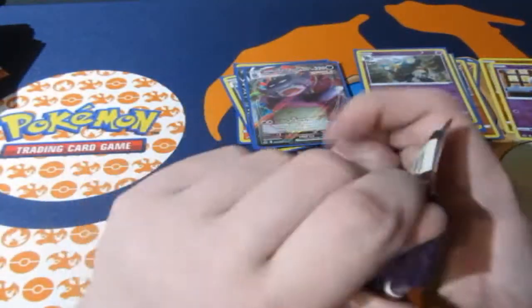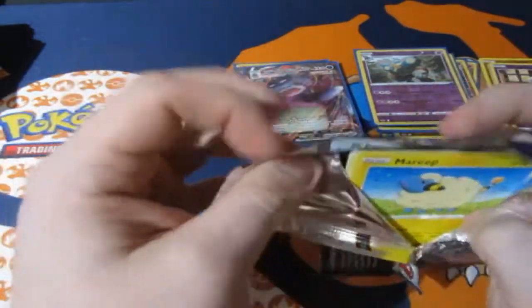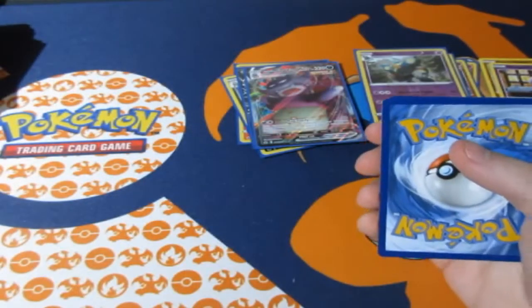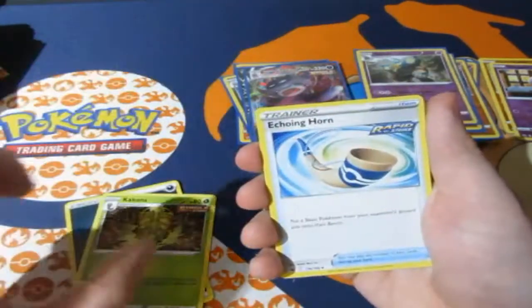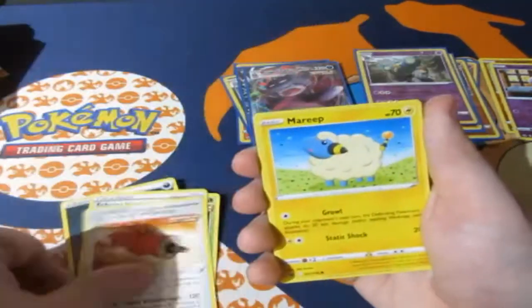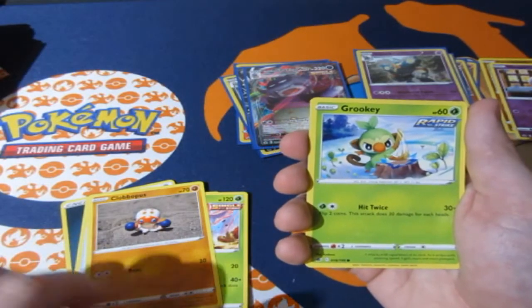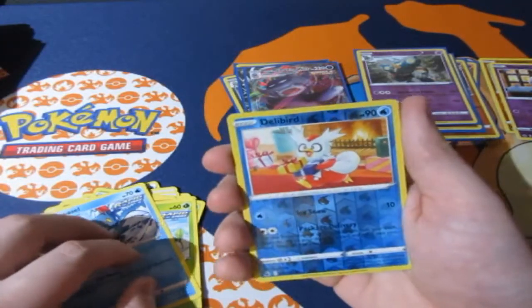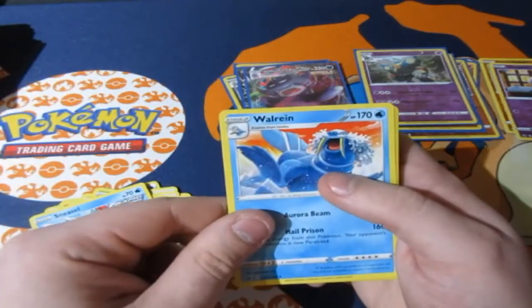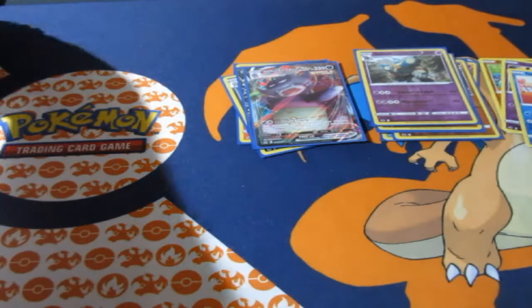Final pack — can the gods give us one more great pull to end it all off? We got Darkness Energy, Kakuna, Hakuna Matata — the horn, Scroll of Piercing, Mareanie, Heracross, Crabrawler, Klefki, Togepass, Grookey, Sneasel, a reverse foil Delibird, and a Walrein! Not bad — fantastic to be honest.